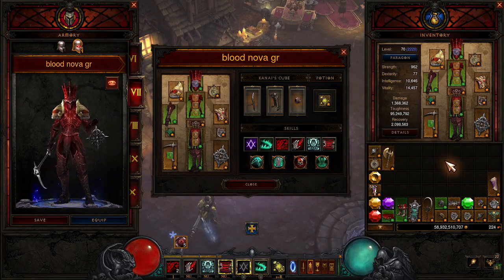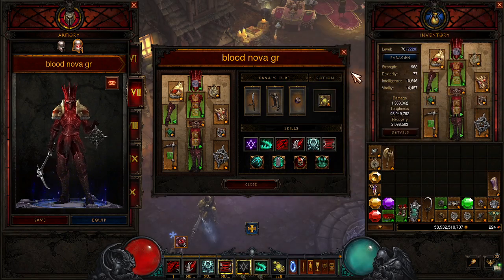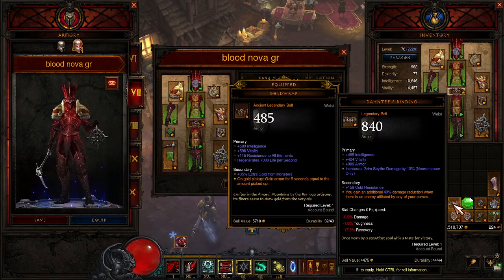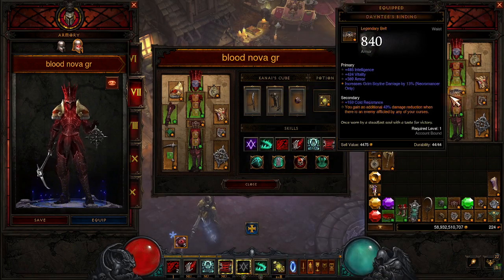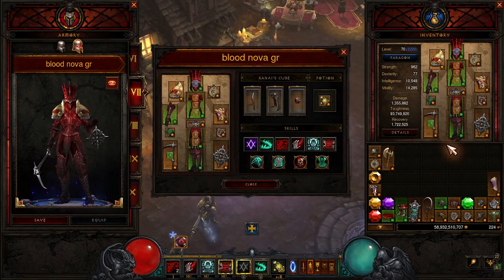I'm not going to do the build guide here. I'm just going to leave a link to the other build guide for the T16 version because I literally changed one thing — well, let's change two things. Let's put on Dainty's Binding 2. There we go. I've changed two things, so it's not worth a new build. I'll link the other build in the description.